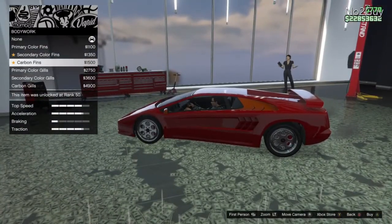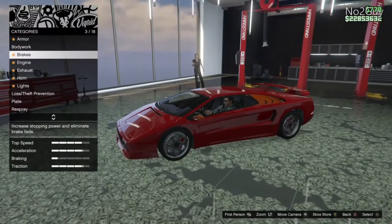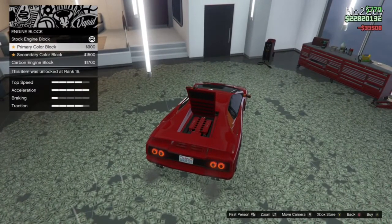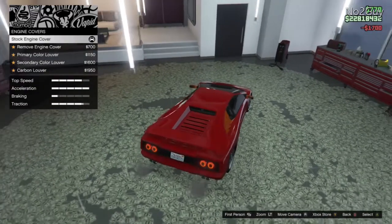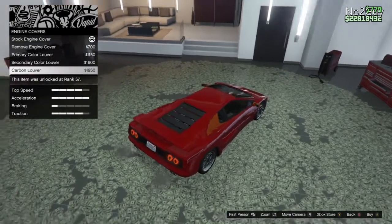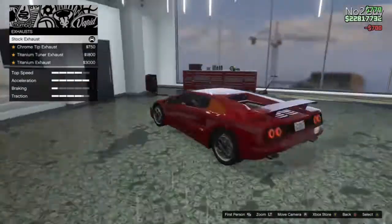Today in this video we're going to be upgrading it, and we'll do a little vehicle testing towards the end. First we'll show you all the customization options. We went through body work - there's nothing really extreme there. Going to the engine block, you've got your default primary color, secondary color, and then carbon - we'll go with carbon.